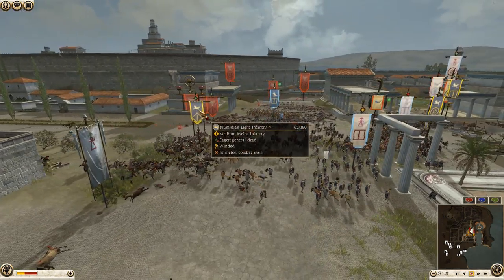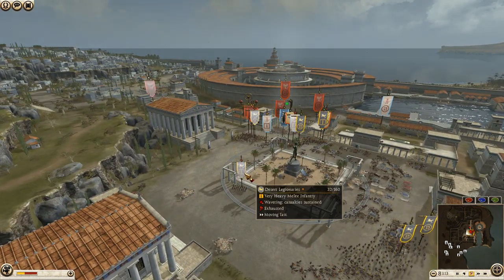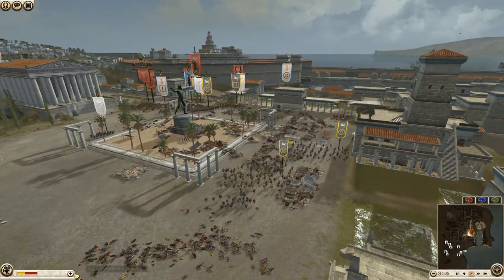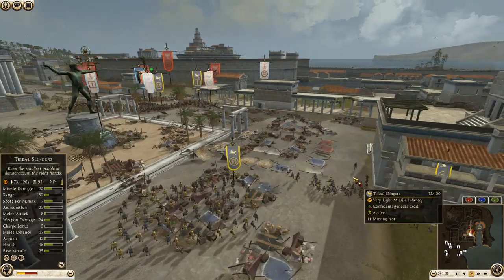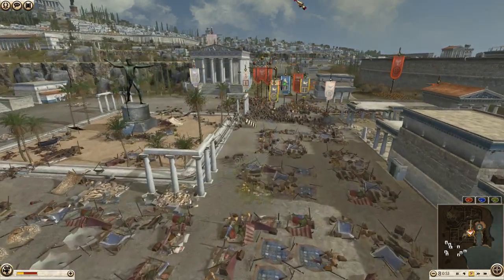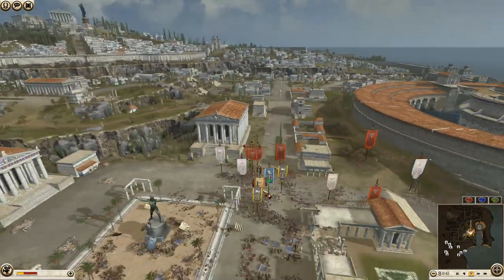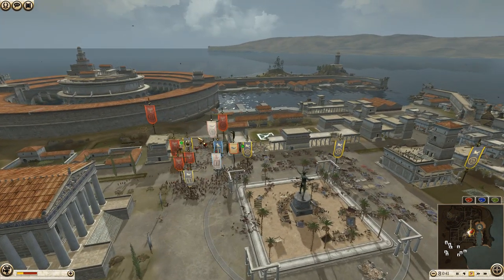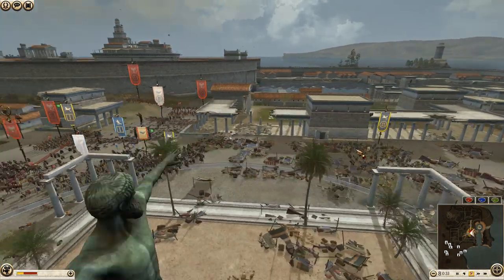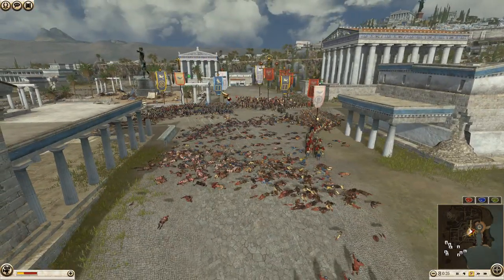Nabataean noble cav charging again. The pikes push in and finish them off. Two units of Nabataean axe warriors charging into some Numidian light infantry. Mercenary noble fighters not looking good — starting to waver. A couple of attacker units beginning to waver. The slingers still have 113 and 93 ammo. A unit of slingers climbing up a building to get shots down onto the defenders. Another Nabataean unit starting to waver — 44 seconds left.